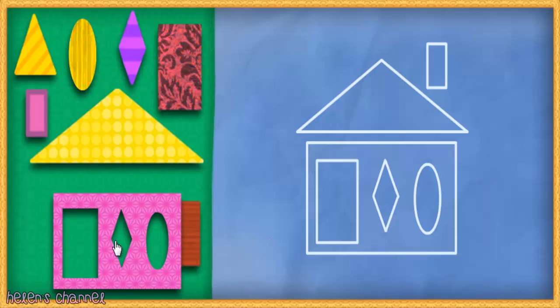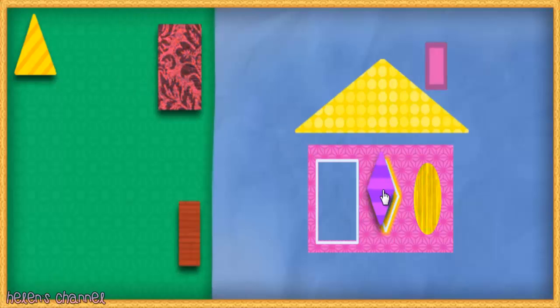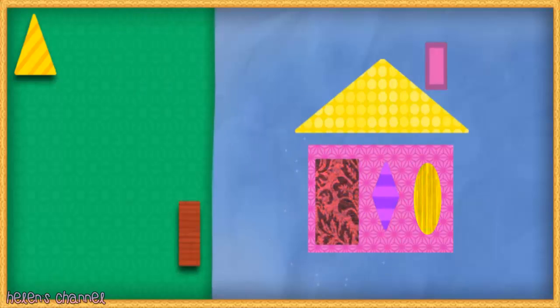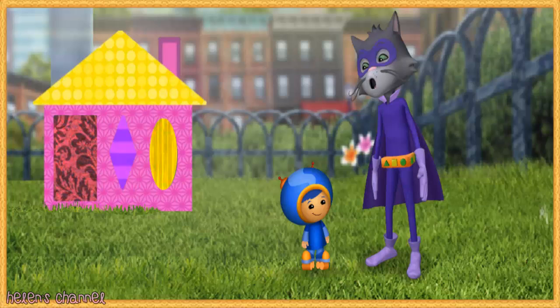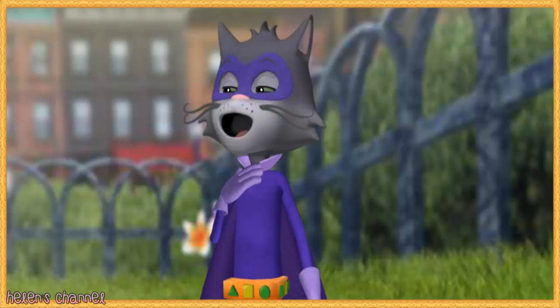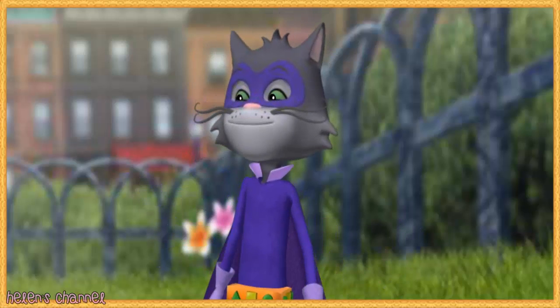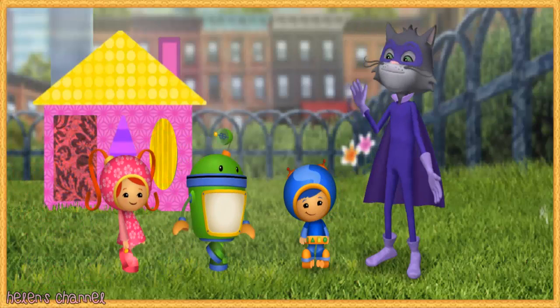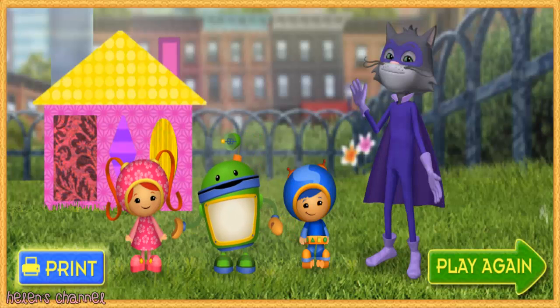Here we go! You've got it! A rectangle. A triangle — three sides. A rectangle. An oval. A rectangle — two long sides and two short sides. Now for the finishing touch — Super Shape! Wow, it's perfect! I'm so sorry I took your Shape Belt, Geo. I promise I'll never steal anything ever again. My Shape Belt! Thanks, Shape Bandit! Click here to play again with different vehicles and blueprints, or click here for a special printable.